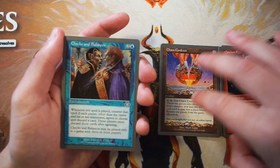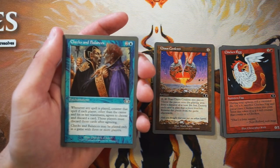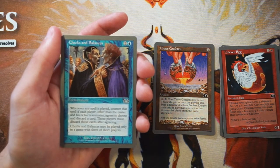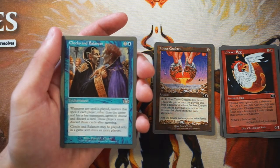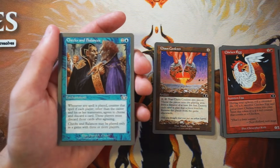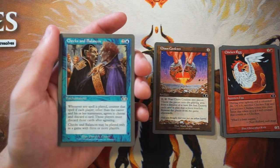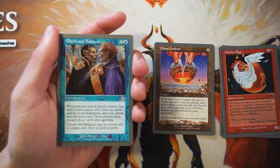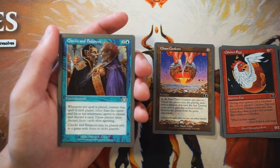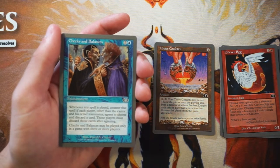Checks and Balances — uncommon enchantment for two and a blue. Whenever any spell is played, counter that spell if each player other than the caster and their teammates agrees to choose and discard a card. Those players must discard those cards after agreeing. Checks and Balances may only be played in a game with three or more players. Obviously this is dependent on multiplayer, but if you are playing with multiple people it seems really cool — you get to play the politics game. I still like Chaos Confetti more, but this would be really funny in a joke Commander setting.